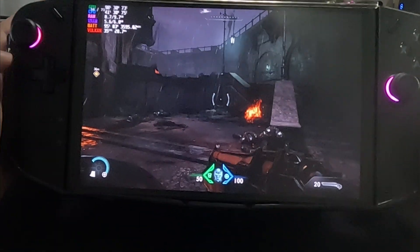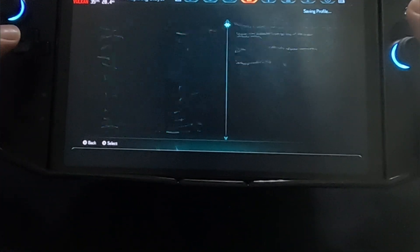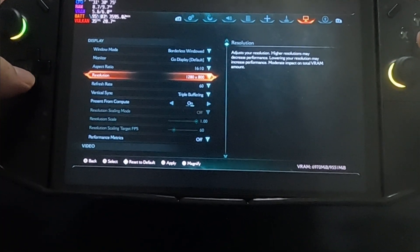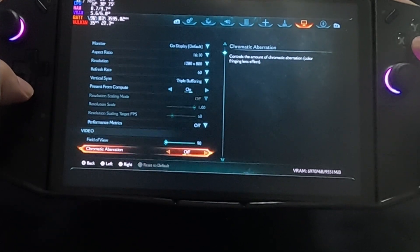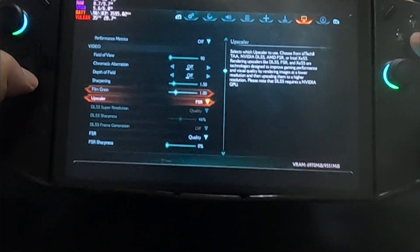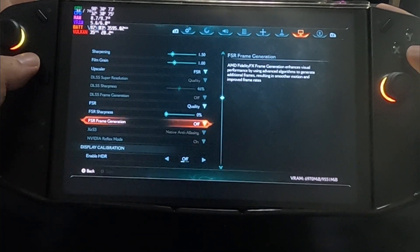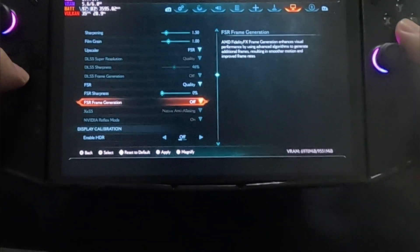Pakita ko muna sa inyo yung settings ko real quick. Bata tayo ng display — naka 800p tayo and borderless window. Tapos naka-on yung FSR natin sa scaling and upscaler, then FSR quality. Huwag nyong i-on yung frame gen kasi yan ang magmumula ng crash — yung frame gen.